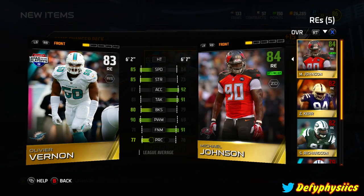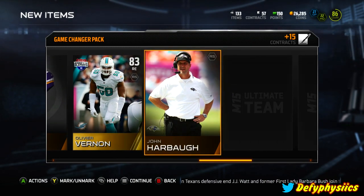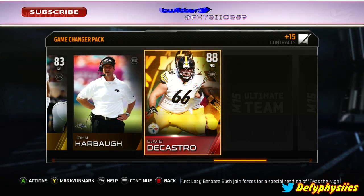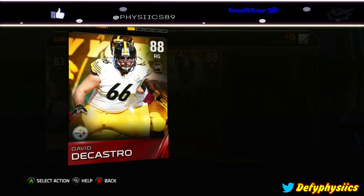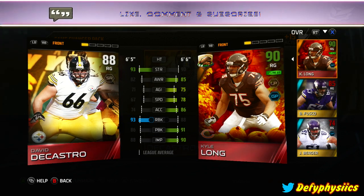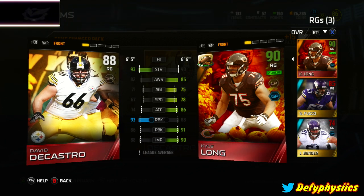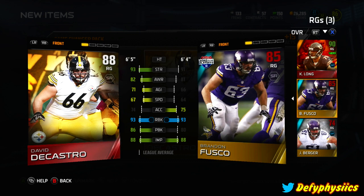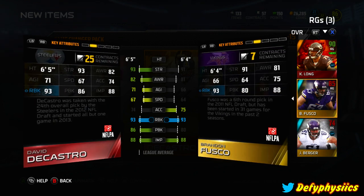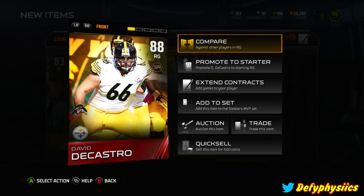Oliver Vernon isn't as good as my other starting right end, Michael Johnson, who is just a beast - and let's not forget he is 6'7. John Harbaugh - going to add him to the set. Boom, David DeCastro - not bad at right guard, but unfortunately I got Kyle Long on the Thanksgiving edition for my right guard, so it's not really going to be much of an improvement. I might play him on the left side and replace Fusco.